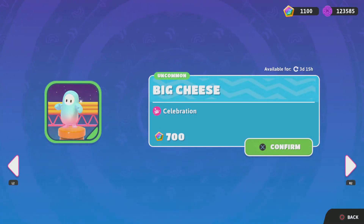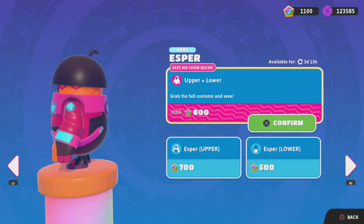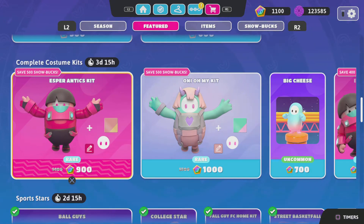We have Big Cheese, a new celebration emote. And we have Esper, which on his own is just 800, so you don't have to get the bundle if you don't want it.